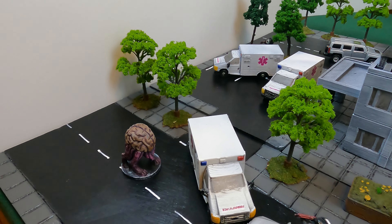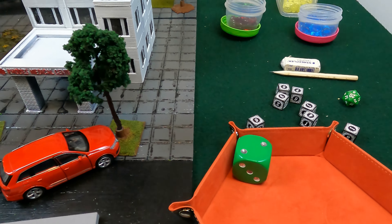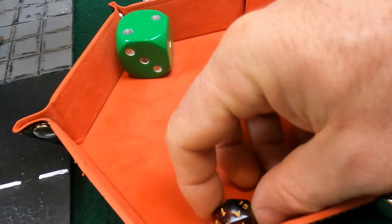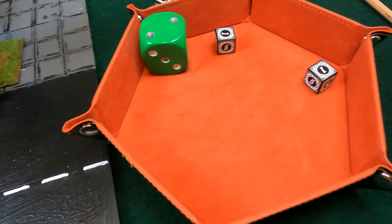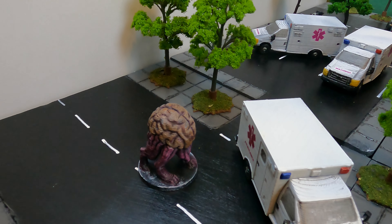Doc is next and shoots with his high energy rifle. Doc has 19, needing sixes. He rolls a seven — just hitting again — doing 2d6 plus 2 high energy for 4 points of damage, leaving the Deranger on 75.